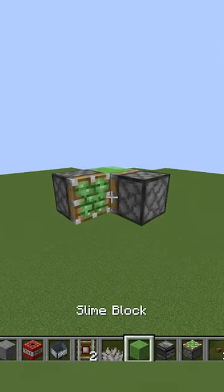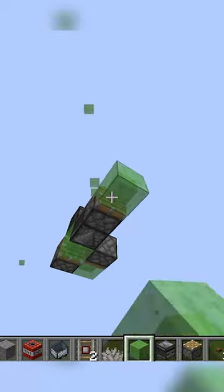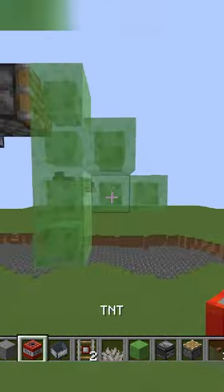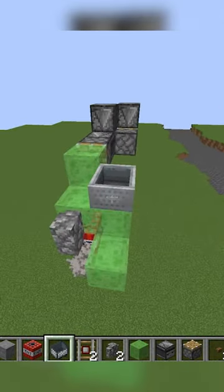Place sticky pistons with slime blocks opposite to each other, with observers on the slime, and another one here with a regular piston off of that. From that, build four slime down, with another up here, and a little L shape off of that, with TNT and a coral fang in the little crevice here, with a wall up top, with a detector rail and minecart here.